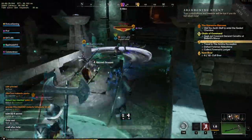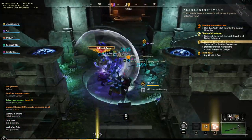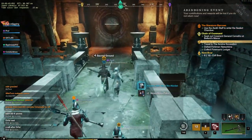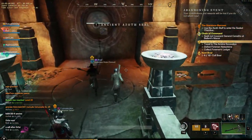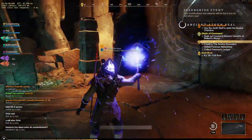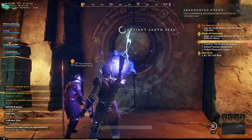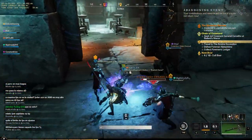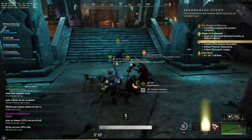Once you've fought through the initial first couple of groups of enemies, it's a pretty self-explanatory path. You'll end up at the first door. Much like Amrine Excavation, you're getting through this with an ancient Azoth seal — use your staff on it and it will open the door and take you through to the other side. Once you get through, you'll find a few more enemies to deal with, but nothing overly challenging.